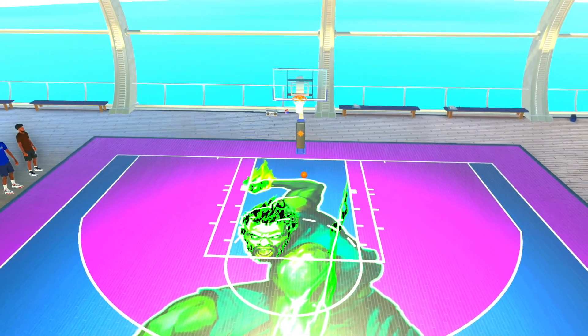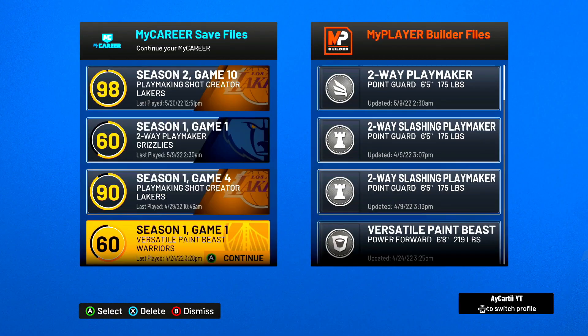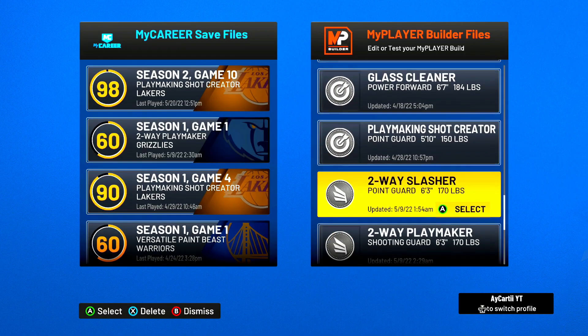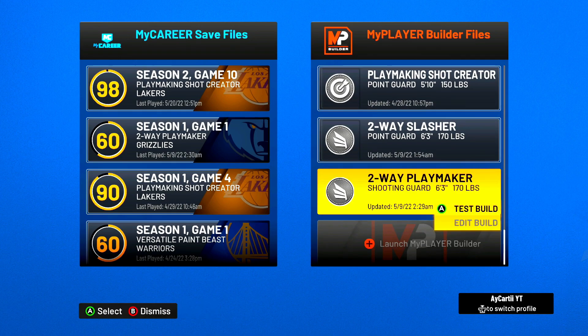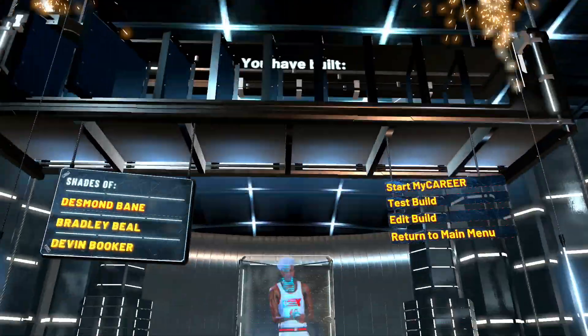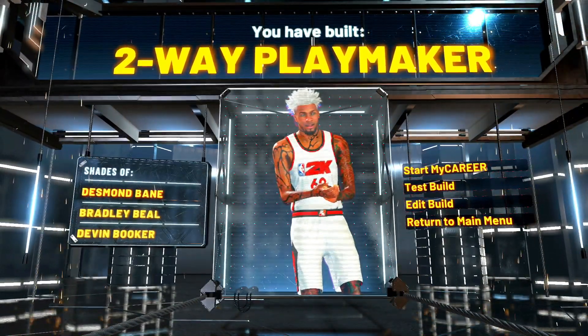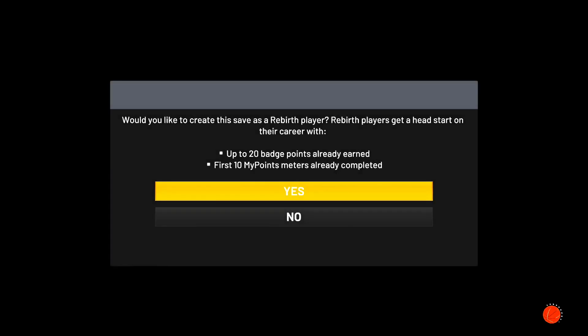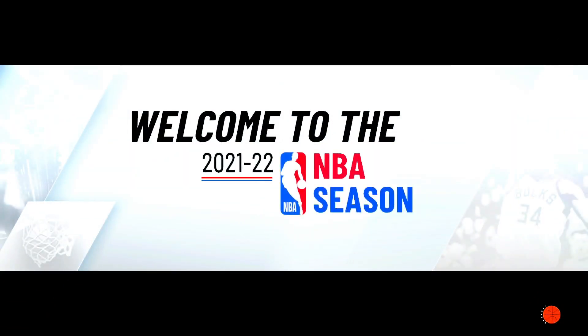Now I'm going to show you exactly what to do to get the tokens, and then that'll be the end of the video. To do the token thing, you want to go on a new build. I'm just going to make a build — a two-way playmaker — and then start my career. It doesn't matter what build you make because you're not really going to be playing on it long. Just pick a team, whatever you've got to do.